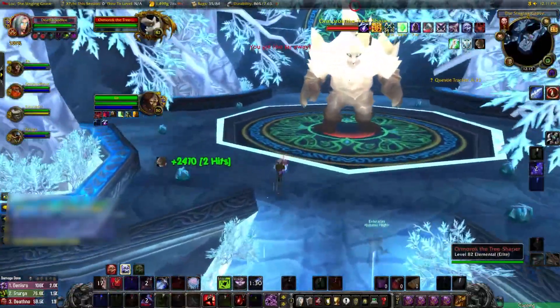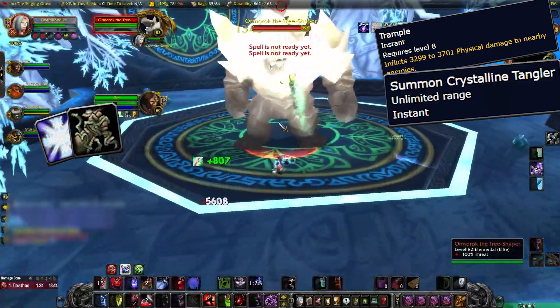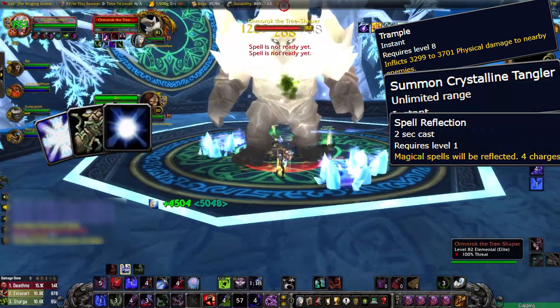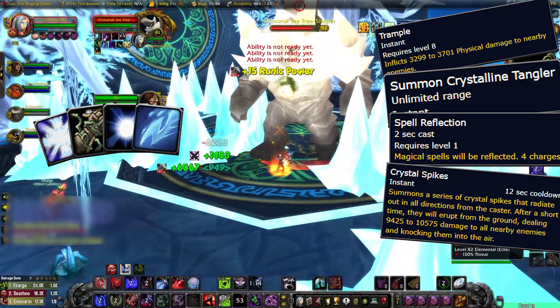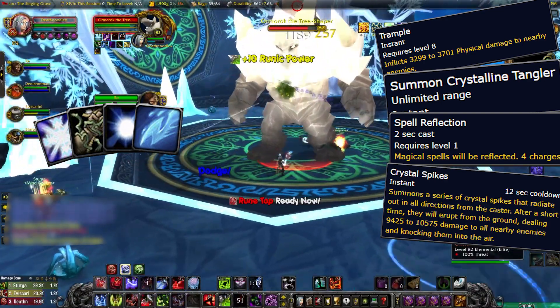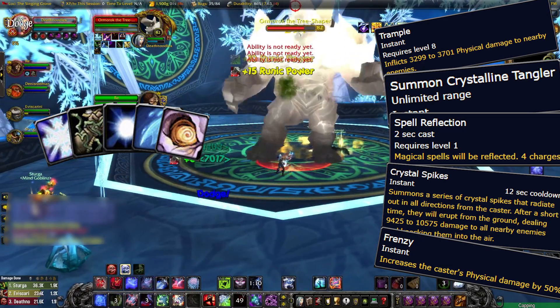Ormarok is the easiest here by far. He has an AoE trample, summons a flower that roots you, a four-charge spell reflect, and a very easy-to-avoid large AoE spike that will throw you up. If you manage to get hit by this and you aren't rooted, this might not be the game for you. He enrages at low health, so execute it quickly.